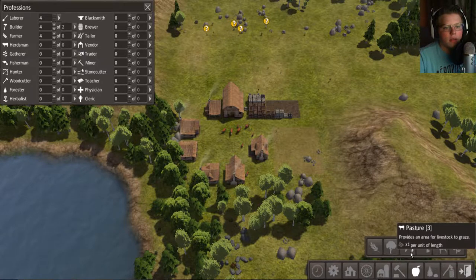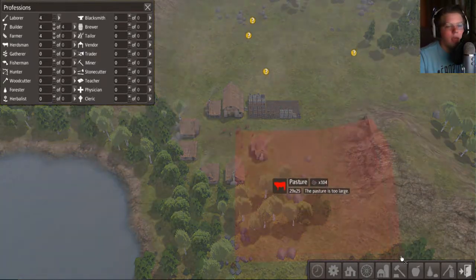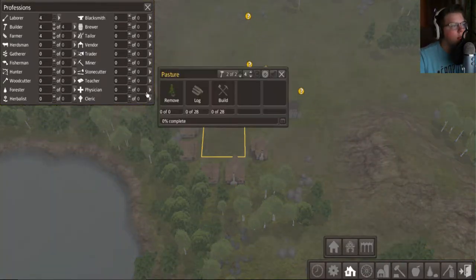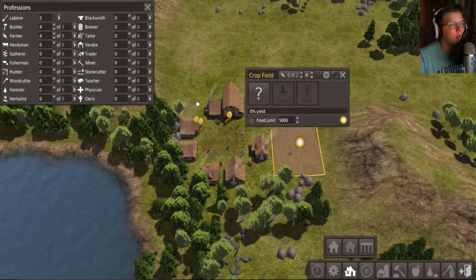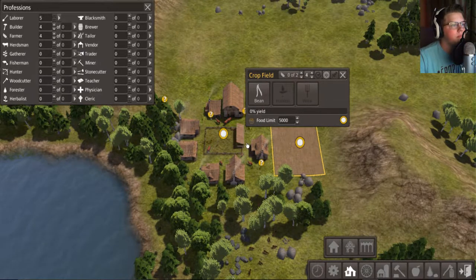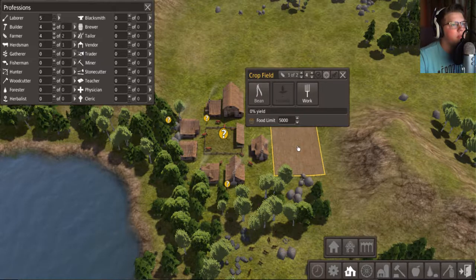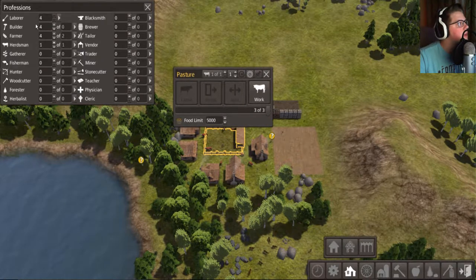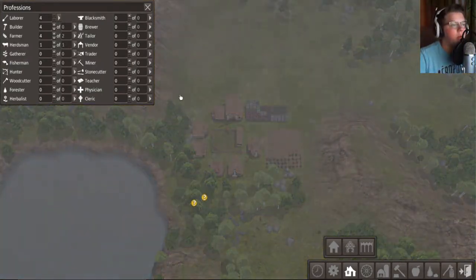We'll also need to make a pasture area — right there, why not. What is that gonna need? Some logs and some builders — oh, we have some builders. Let's get some beans going and start working. Let's get some cattle started — we need to get some herdsmen, so let's get one herdsman going. Now we have some more room to work with in general.